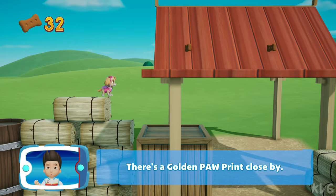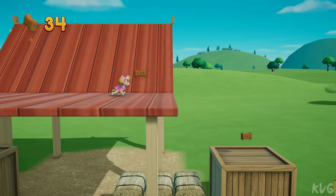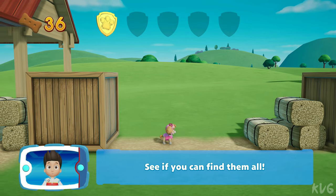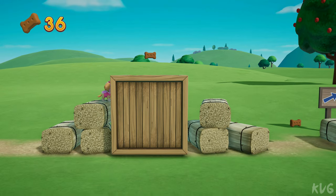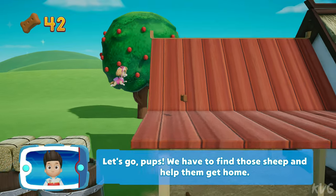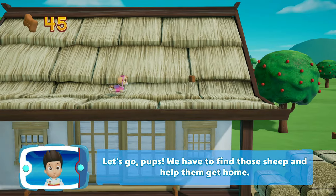There's a golden paw print close by. You found a golden paw print — see if you can find them all. Find all the pup treats that you can. Let's go pups. We have to find those sheep and help them get home.